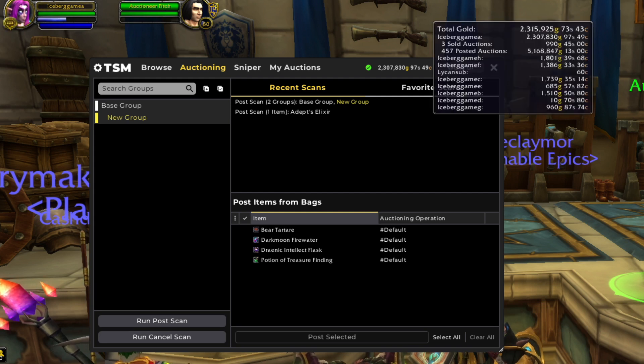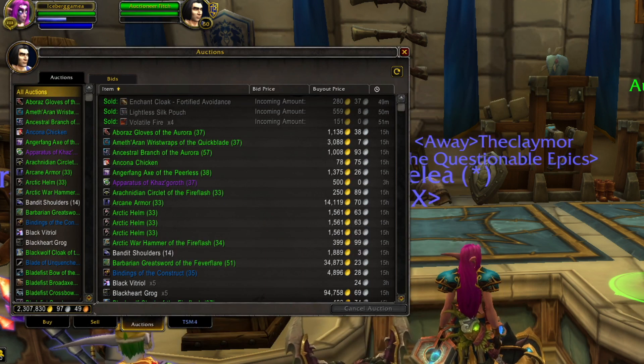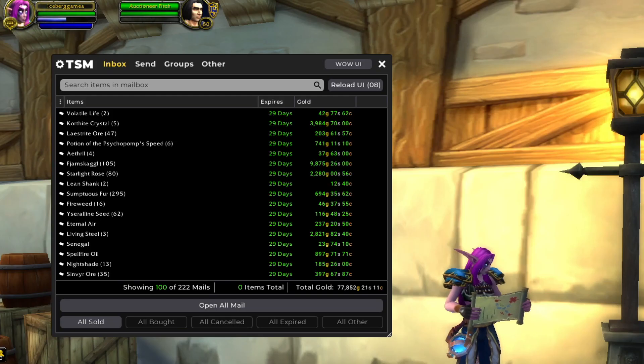On the auction house, we have 457 posted auctions with about 5.1 million gold. We have three more sales coming in in the last hour. Even though I haven't been playing that much this week, we still have 222 sold auctions, the first hundred coming in at 78,000 gold.